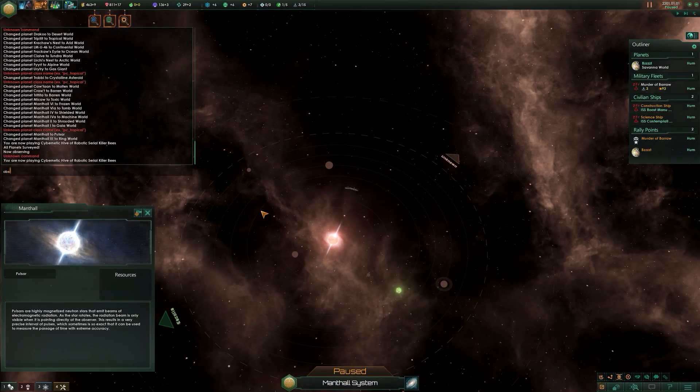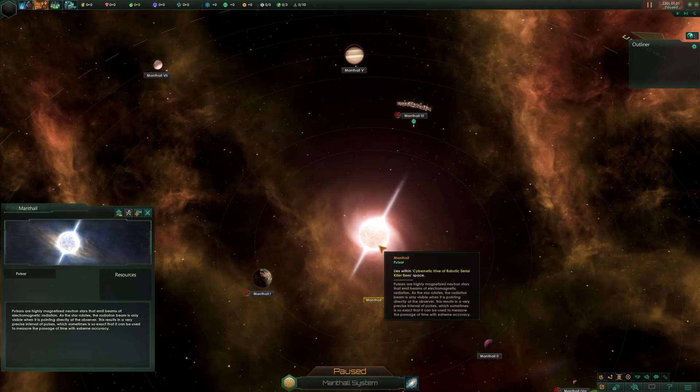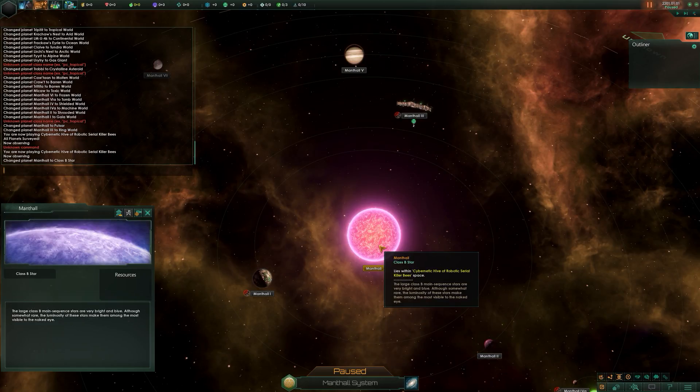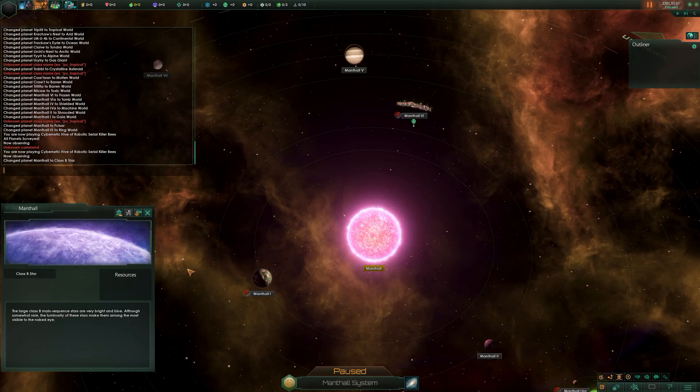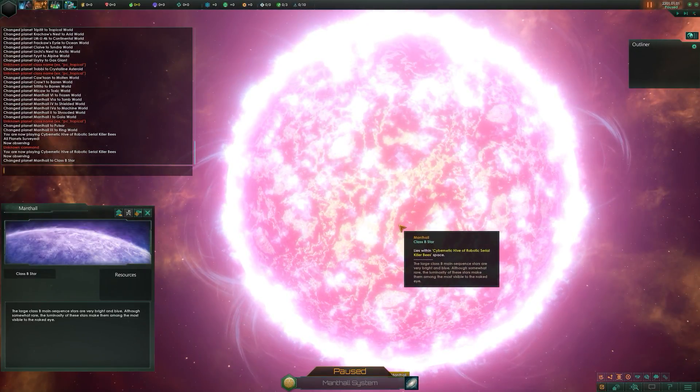Let's play around with the star types a bit. This system is currently a pulsar - let's change it to a class B star. Class B stars are main sequence stars that are very bright and blue. Although somewhat rare, the luminosity of these stars makes them among the most visible to the naked eye.